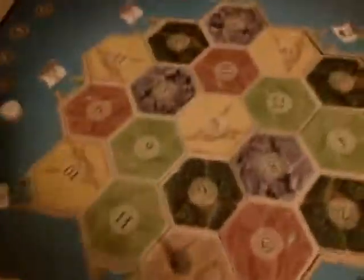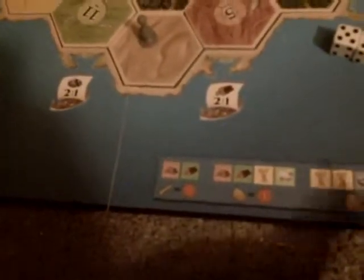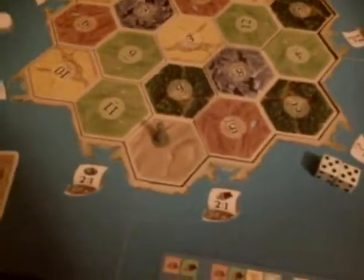You also have other development cards like knights, Year of Plenty, Road Building, and Monopoly. There's a Library, which is worth a victory point. The chapel and other victory point cards are in there as well. Your main object is to get to ten victory points. Brick and wood get you a road. Sheep, wheat, brick, and wood get you a settlement, counting as a point. Three ore and two wheat give you a city. A sheep, an ore, and a wheat get you a developmental card. The only rule with the developmental card is if it's not a victory point, you cannot play it on the same turn you bought it. If it is a victory point, you can just reveal it right there on the table.